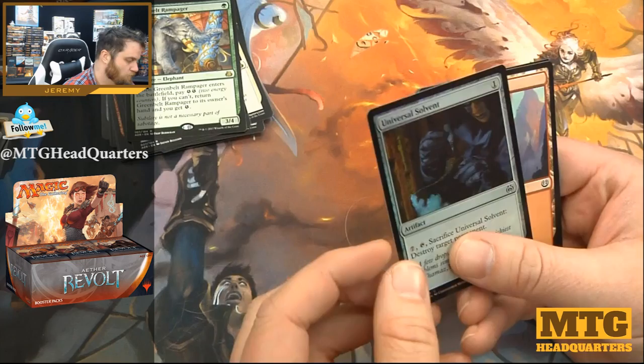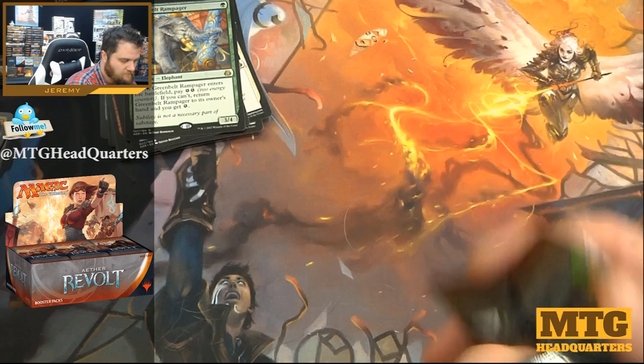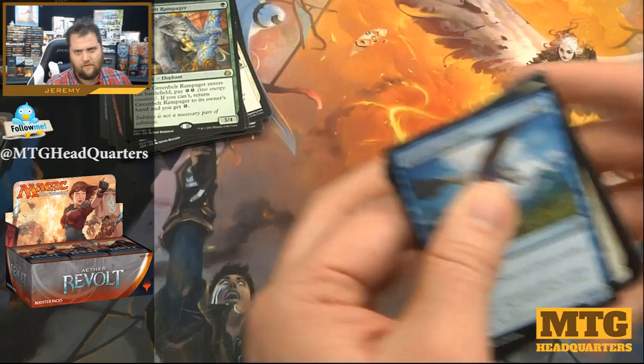You can cast it on turn one, get an energy, then cast it on turn three or something. Universal Solvent — nice planeswalker removal if you need it. That card is very good; I'd be very surprised if it didn't see play at some point in standard or even other formats.